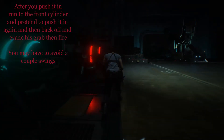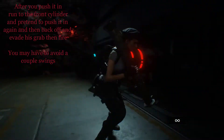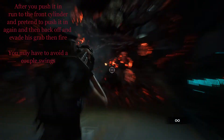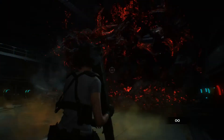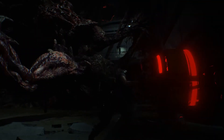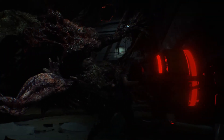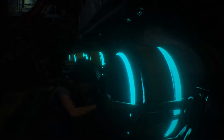After I push it in I mainly run back for the outside cylinder and I again pretend to push it in, then juke away because I want him to try to grab you. It delays his attack and in that delay I get a few shots in. He may have to avoid one or two swings but as you can tell it worked — I only had to avoid once. I get that cylinder pushed in, so that is all three cylinders.